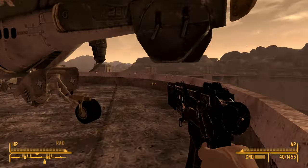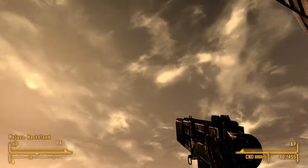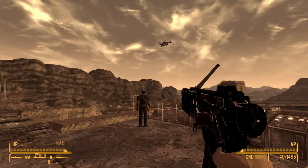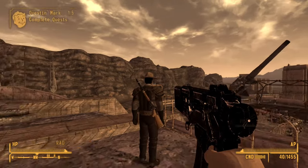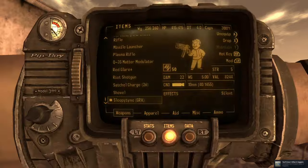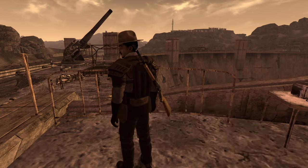Vertibird looks all good. Ranger Grant: 'Good job today. We got the president out safe and sound, and I couldn't have done it without you. You have my thanks.' President Kimball successfully protected.